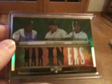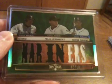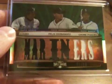Used my eBay cashback bonus to get this — it was Ichiro, Hernandez, and Figgins, numbered 11 of 18. Pretty sweet card.